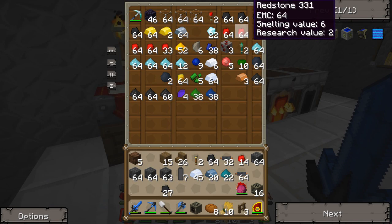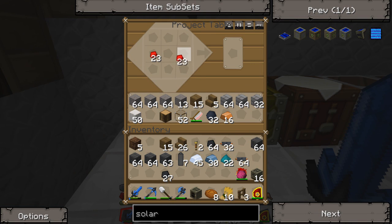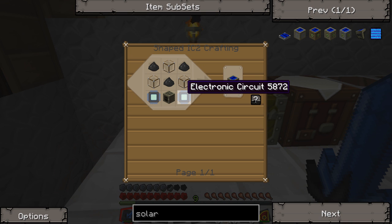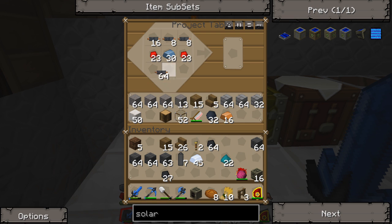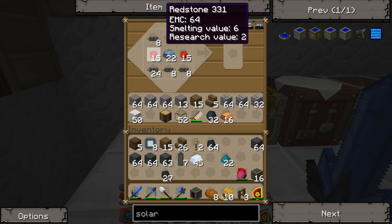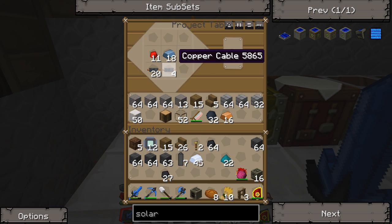I do need some redstone — I'm going to grab some redstone. We need to make some electronic circuits. We're trying to make a generator here. We need electronic circuits for the solar panels, that's why we're making this. We'll make as many as we can — got eight. That's enough to make four, so five, six solar panels.